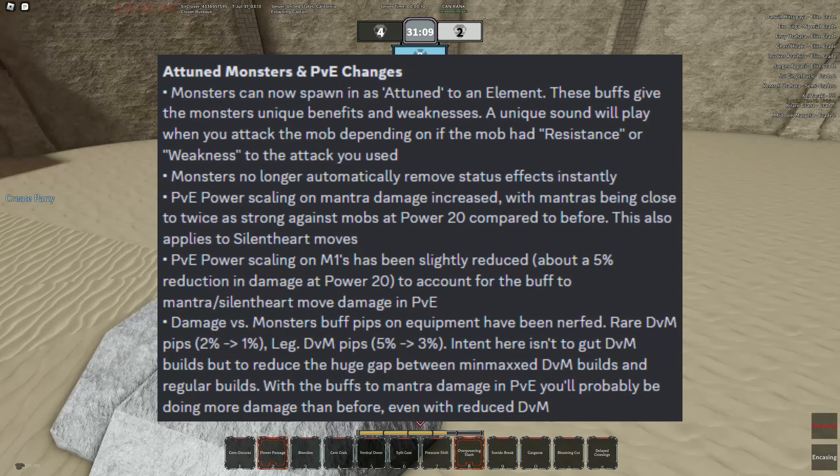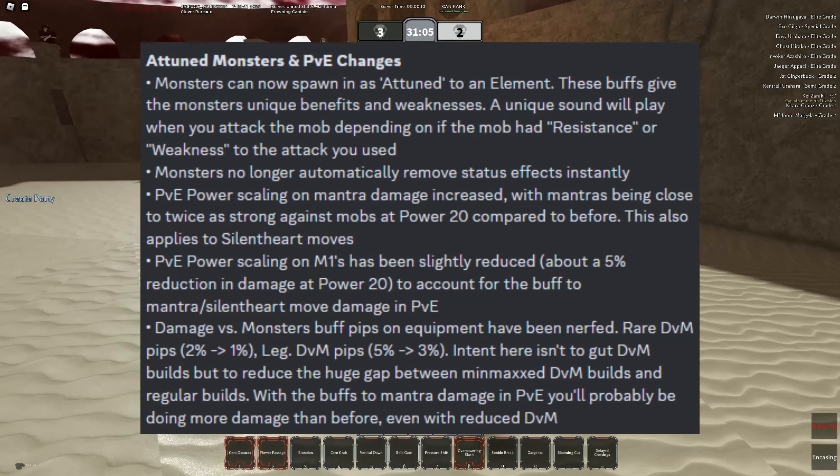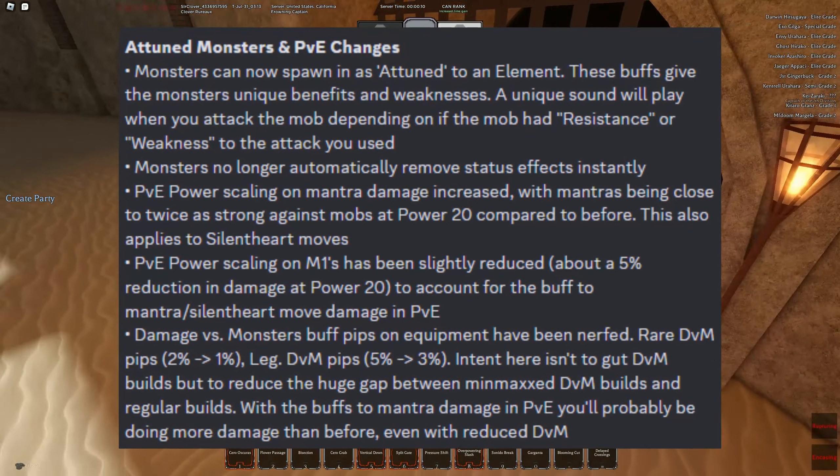In summary of the new addition of attuned monsters, there's a chance that they'll spawn with a certain attunement, and depending on the attunement they will gain certain buffs, resistances, and even weaknesses to their counterpart attunements.